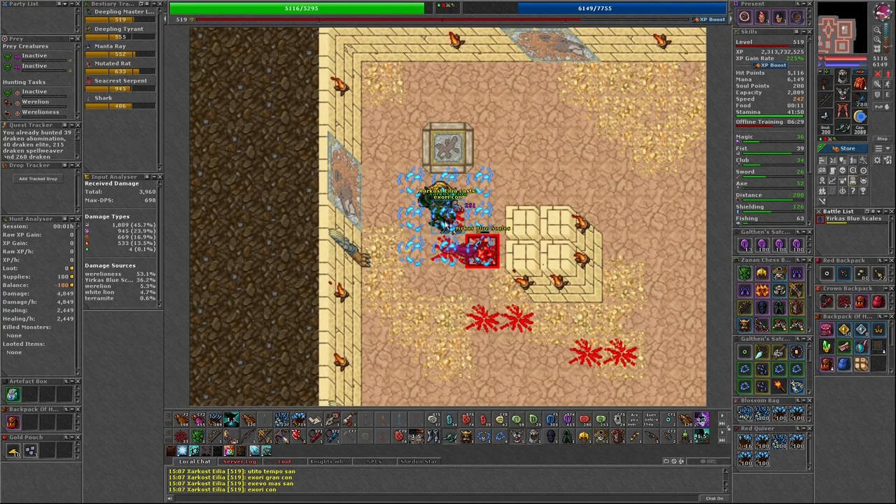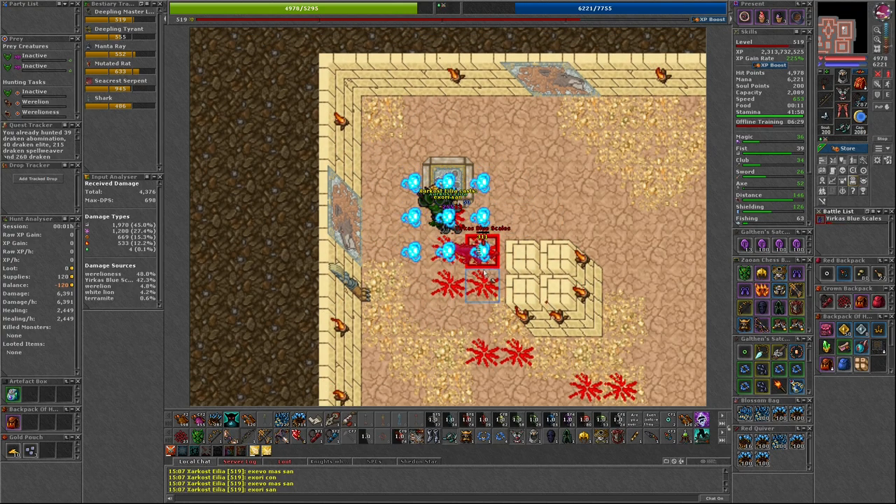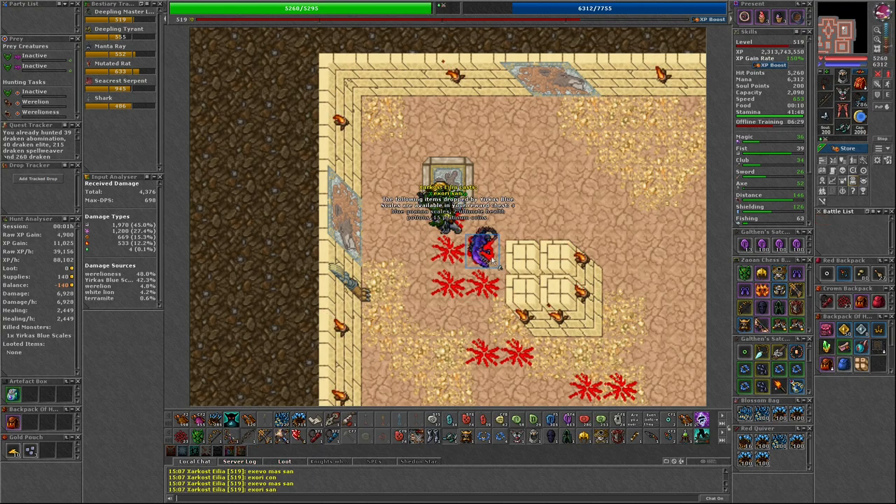They are also all strong to earth damage, taking only 60% damage. So you want to make sure to familiarize yourself with the proper damage types. Physical, death, and ice work well across all 4 bosses.